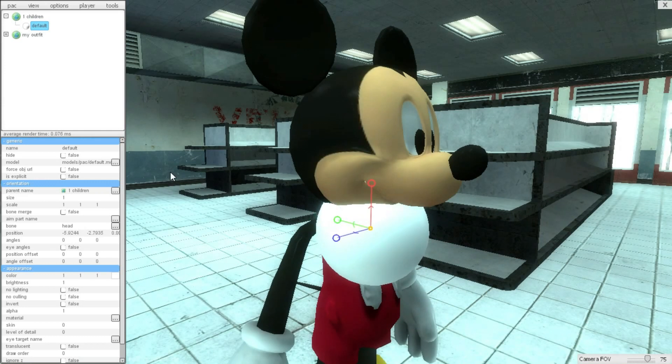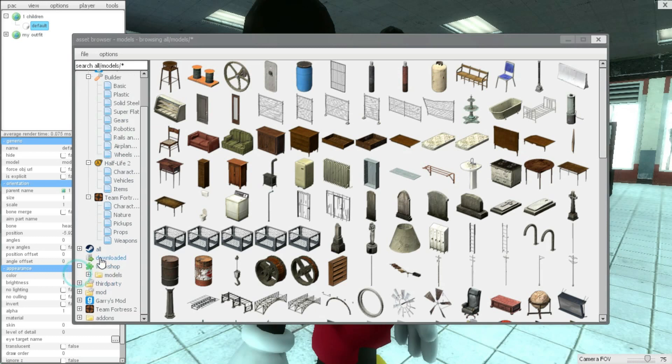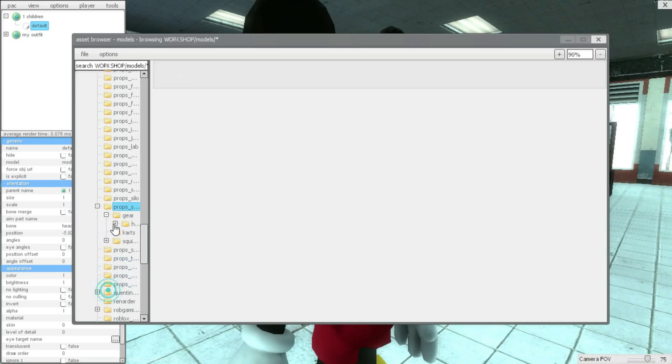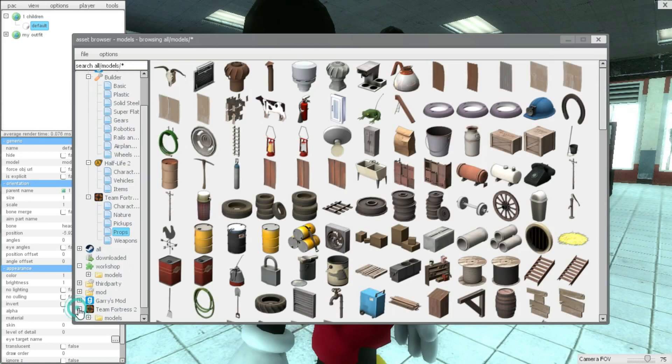Now you can choose what you want for that. You could get things from your workshop and there are a ton of items — I have a bunch in my workshop. I'm not going to use any of those right now because they aren't really good examples. So let's just find something normal — Team Fortress 2. Team Fortress 2 has pretty cool hats.